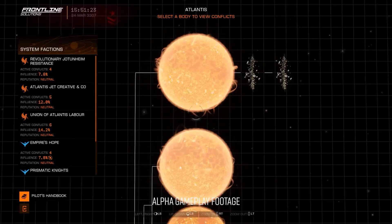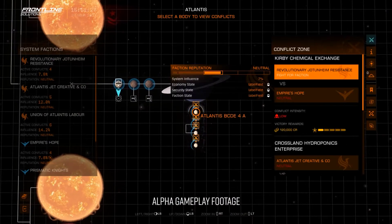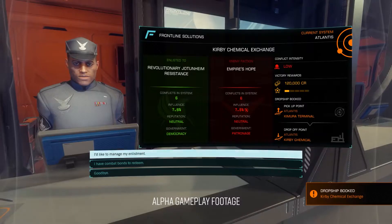Settlements owned by factions that have entered the war background state can become Conflict Zones and will remain that way until the war is resolved. You can choose to take part in a Conflict Zone and fight for either side of one of these warring factions.